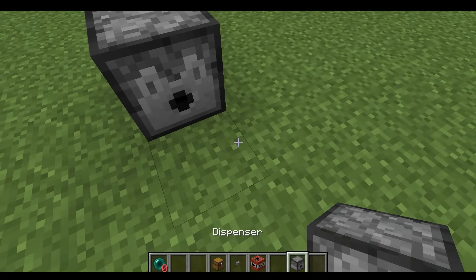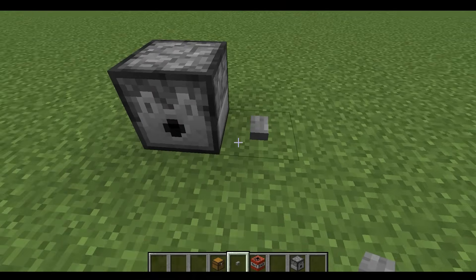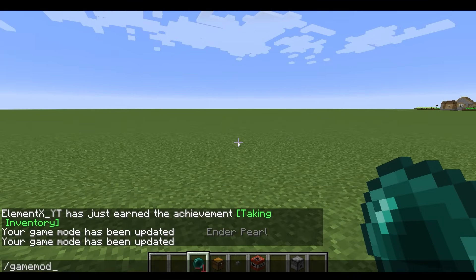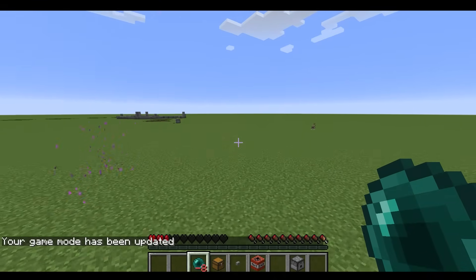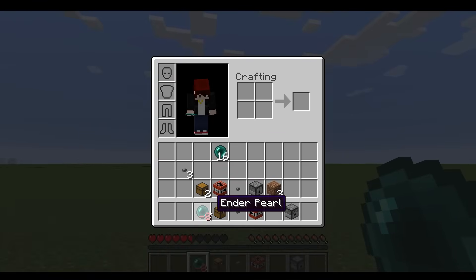Now, let's put it in the dispenser and then do this — bam, and there we go. So now, let's see what happens. Game mode 0, and bam. And yes, as expected, you have an infinite amount of enderpearls, just like the stone. So if you have a negative count item in your inventory, then you pretty much have an infinite amount of whatever you got.